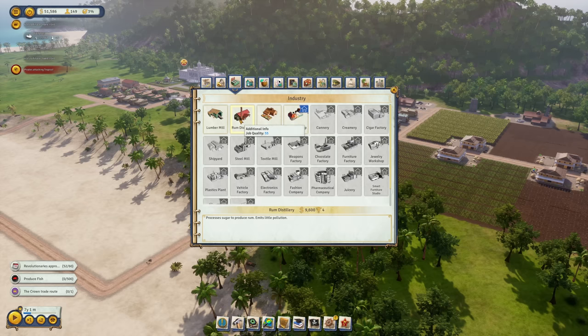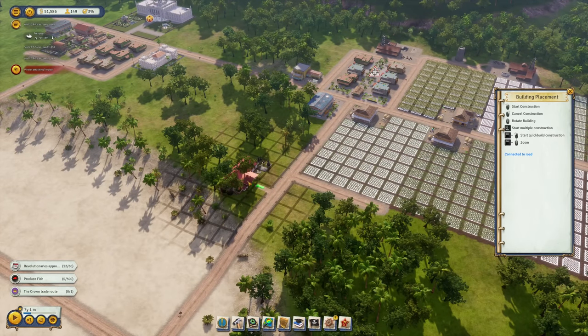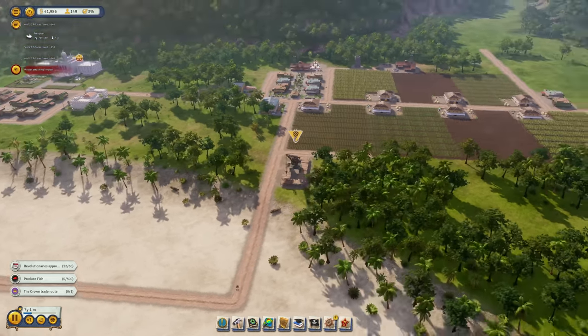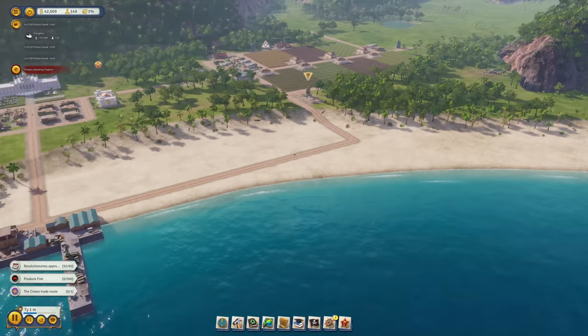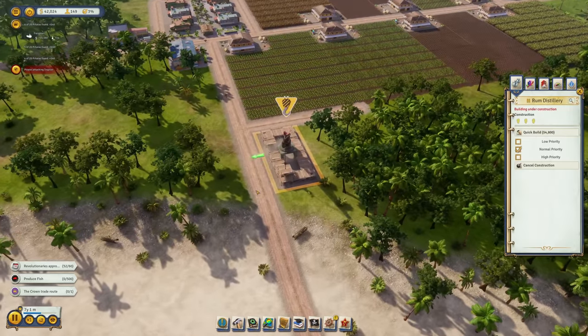We could make more money from sugar by processing it into rum — the good old Tropico rum. It costs 10,000 to build the distillery, but it's going to be worth it. I'll squeeze it in somewhere along the line towards the harbor area to start an industry zone.